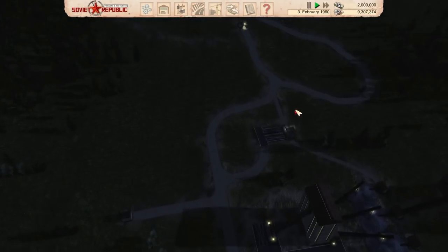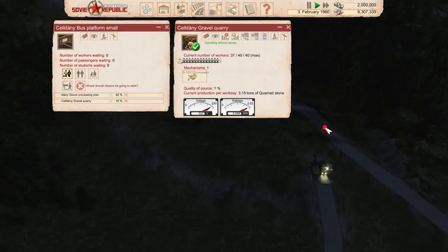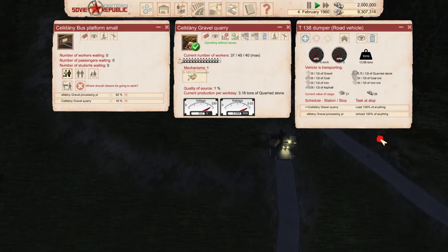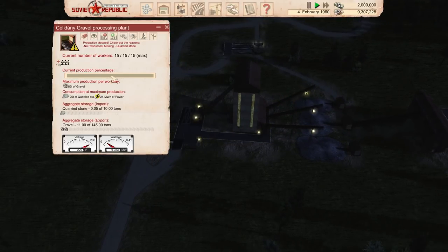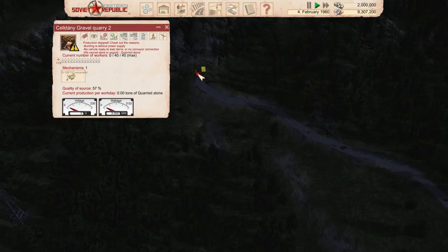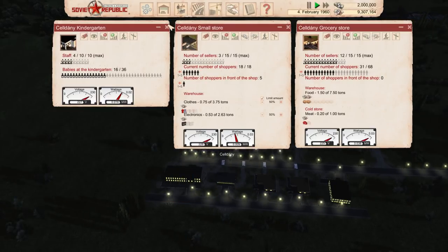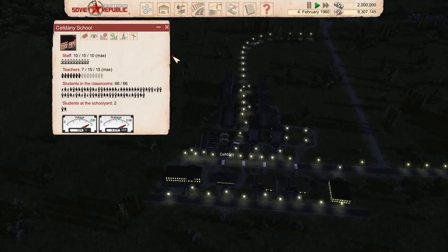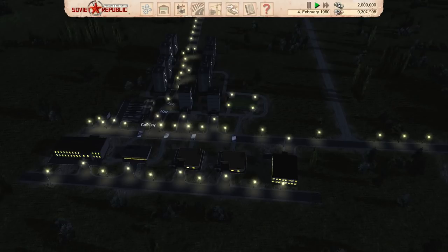I'm not going to worry about things too much, but some citizens are going to be without services for a while. Current production per workday is 3.17 tons of quarried stone, which is wonderful. Even with 40 workers, it's pretty diabolically low, to be honest. Slowly but surely we're increasing the stone to be transported, so at least we're making some progress. We're not having staffing shortages at the bar, the kindergarten, or the school — in fact the school is overflowing, which is kind of unbelievable. That's a pretty big step up, I'm pretty happy with that.